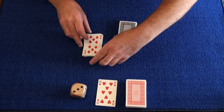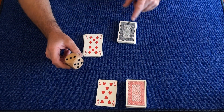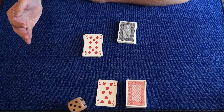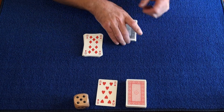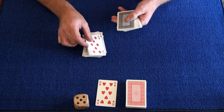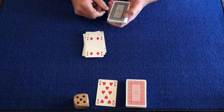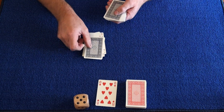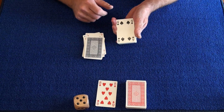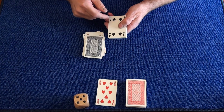Now you might think I've counted down to the eight of clubs. So I'm going to shake the die, and then the number of cards I'll deal face up on this pile. 5. 1, 2, 3, 4, 5. Now I'll deal this one face down — the one I think is the eight of clubs — like that. Now we can turn the pack face up and have a look.